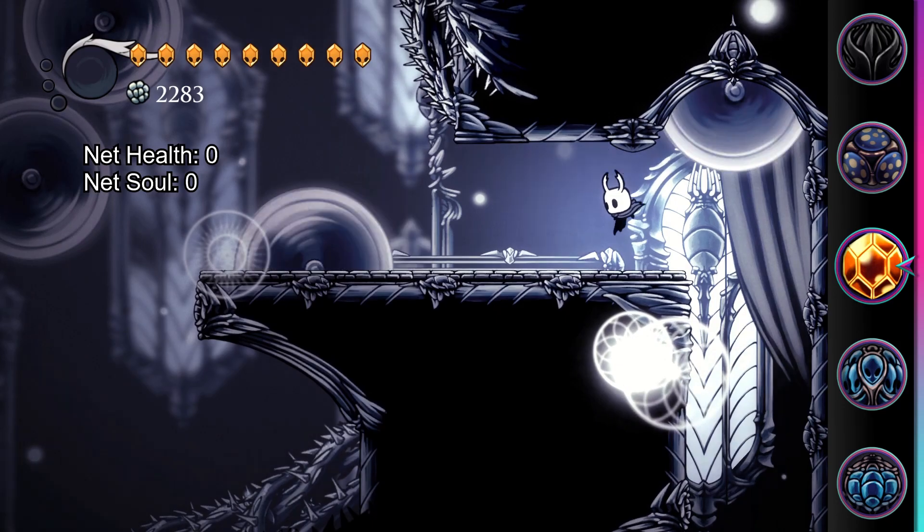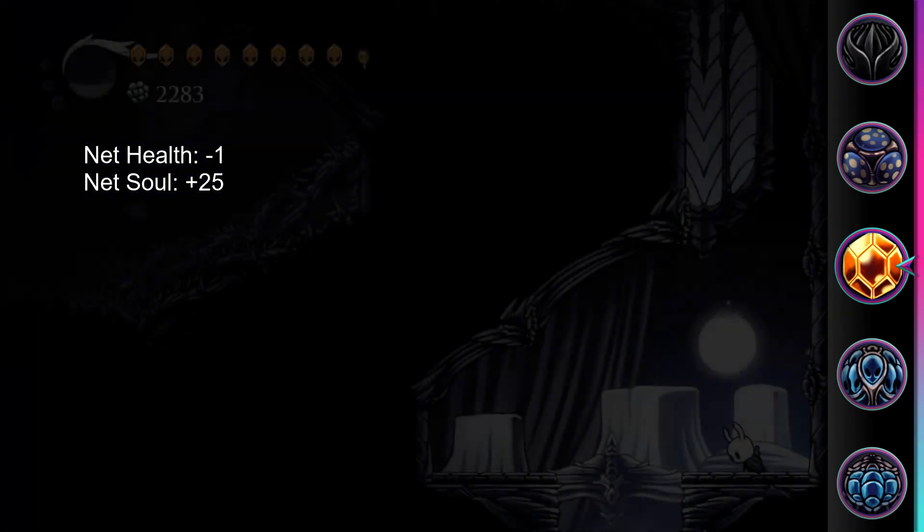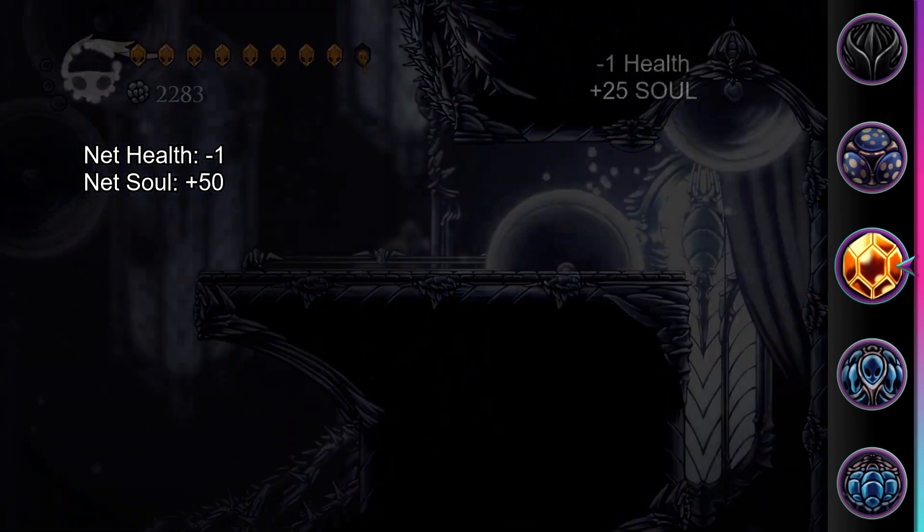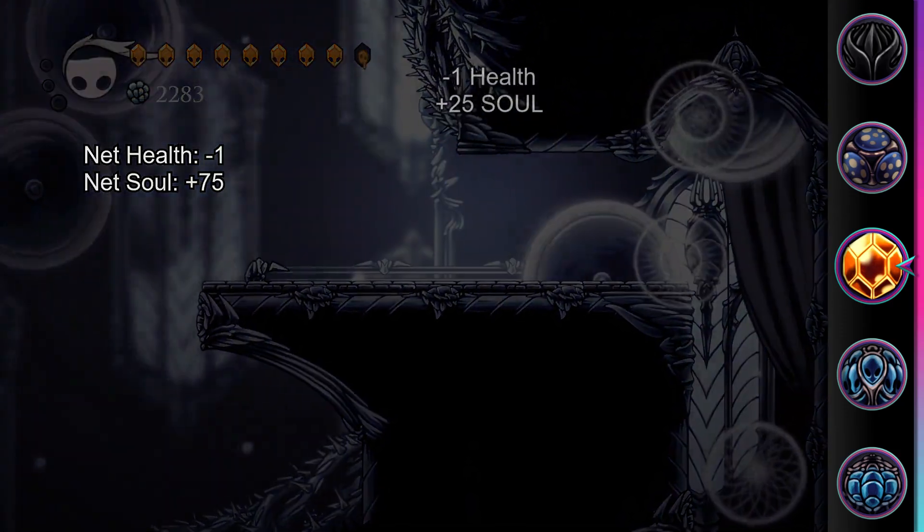This can be used with Grubberfly's Allergy and Grubsong in place of Deep Focus to cheese platforming sections, and will let you generate infinite soul. However, unlike the Deep Focus setup, you'll have to make sure you don't take damage again within the 10 seconds between each platforming attempt.